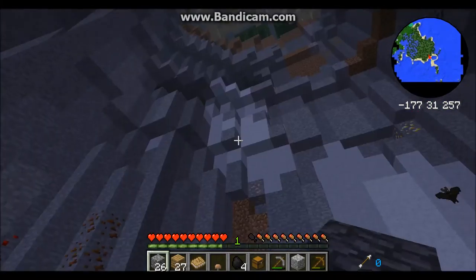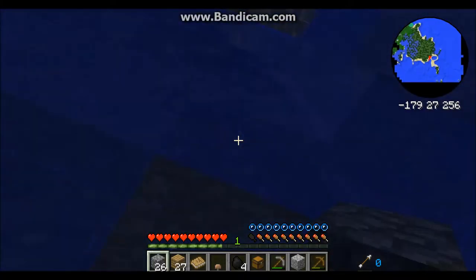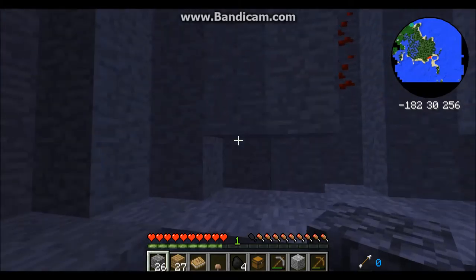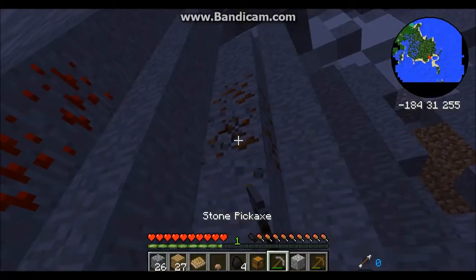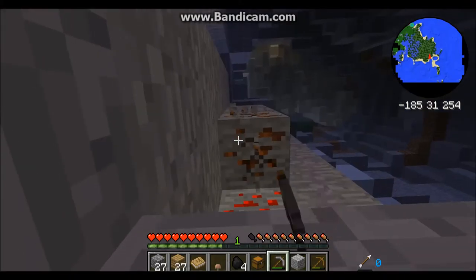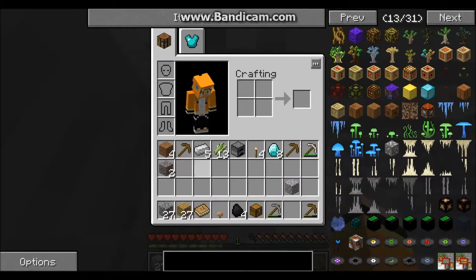I saw a brown ore — there's my mouse working against me again. I saw a brown ore, I don't know what it was, could have been poop. What are you? Do you take stone? You do — cool. Let's see what this is: tin. I didn't know tin was the color of poop.